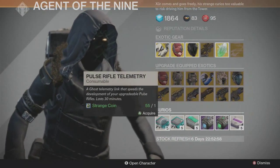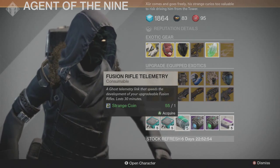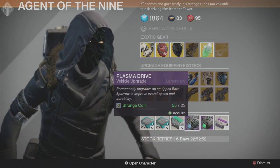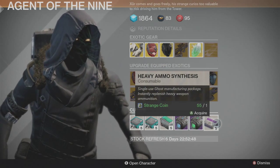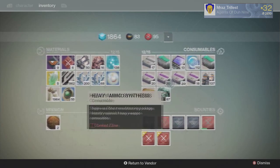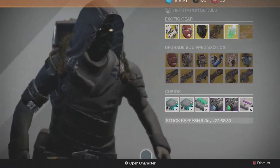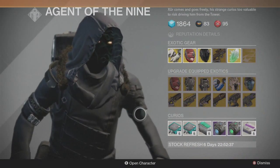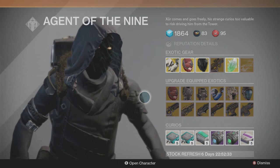Down here he has Pulse Rifle Telemetry, Hand Cannon Telemetry, Fusion Rifle Telemetry, Plasma Drive, Emerald Coil, and Heavy Ammo. I'll probably be buying Heavy Ammo. That's it for this week — I hope you guys enjoyed and have a good day.